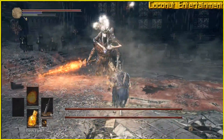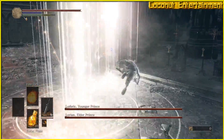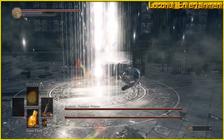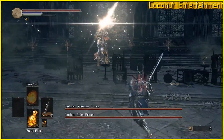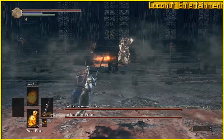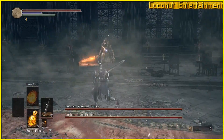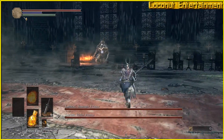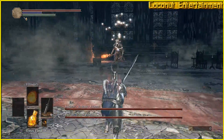Occasionally, he'll get on his feet for a bit and perform an overhead swing. This attack is slow and will allow you to get behind him for some free hits. He also has an upper slash, but again, this can be avoided by rolling to the side. These two attacks will deal the most damage to you, but the wind-ups for both are relatively slow, so it won't take long for you to learn the tells.